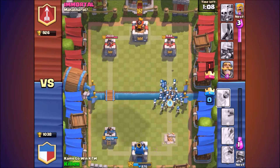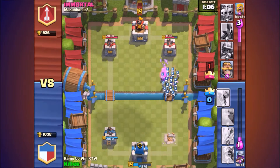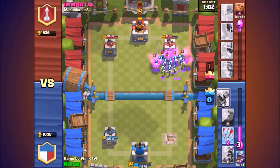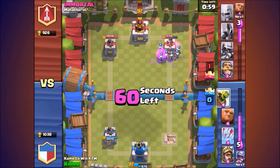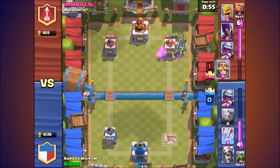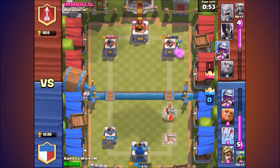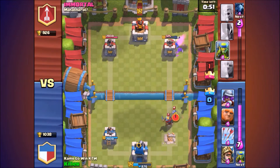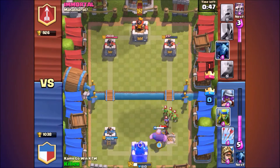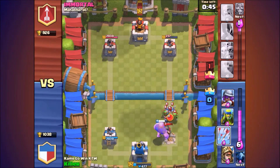I'm gonna do a dumb move and use my skeleton army on offense. Pretty dumb, but for some reason I have no idea how they actually took out his skeleton army and reached the tower. I think his skeleton army is actually level one, that's why. But we're gonna goblin barrel him and do a little bit more damage — he's at 237 now.